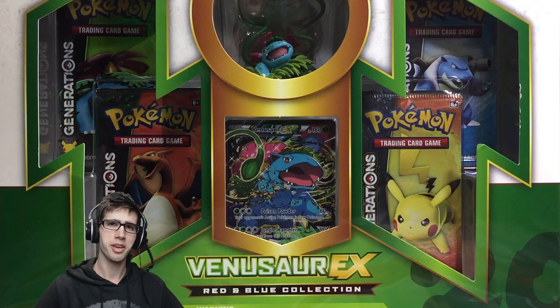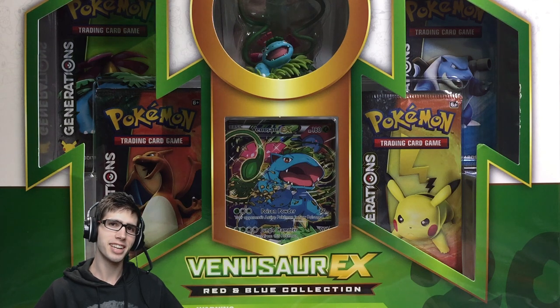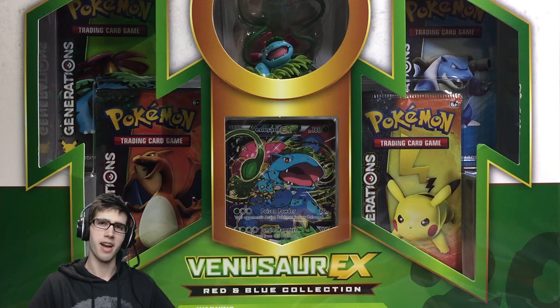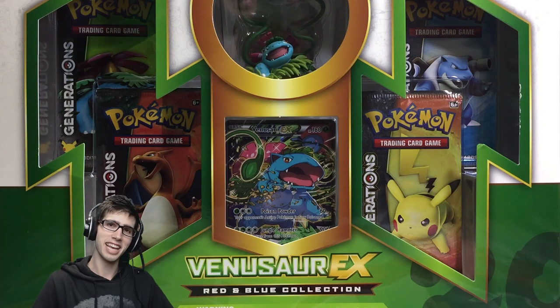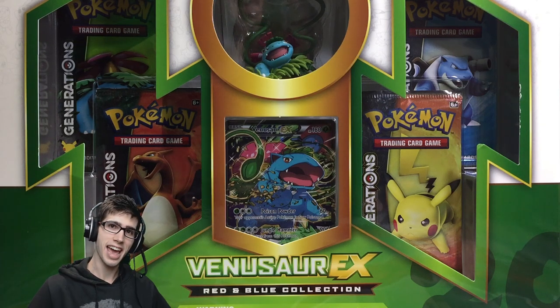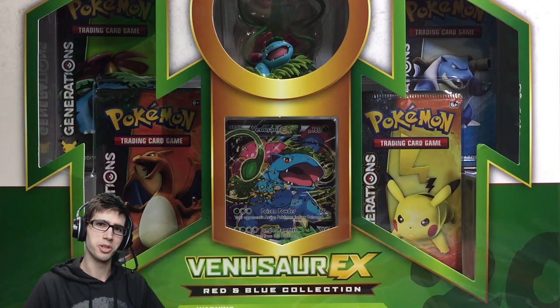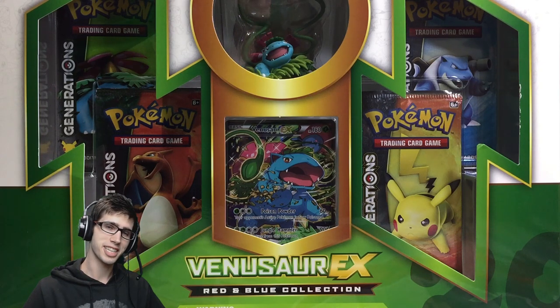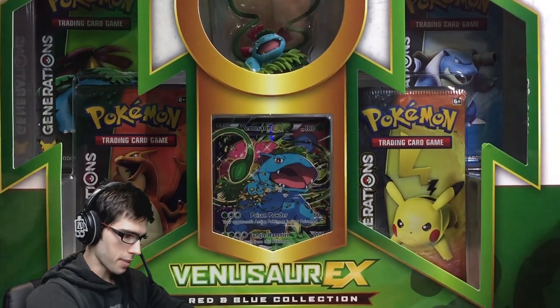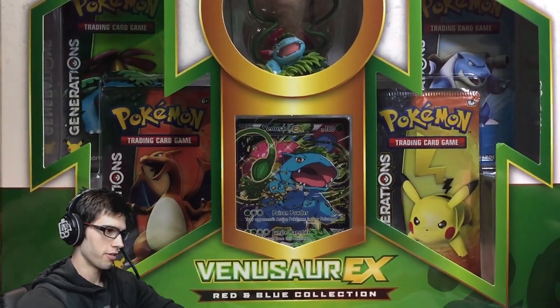What's cracking YouTube, my name is Brody and welcome to another Pokemon trading card game opening. Today we are back with the Venusaur EX red and blue collection. This is actually an early opening — we are opening this today on the 8th of July, and it's not due to be released until the 13th, so that is pretty sweet.